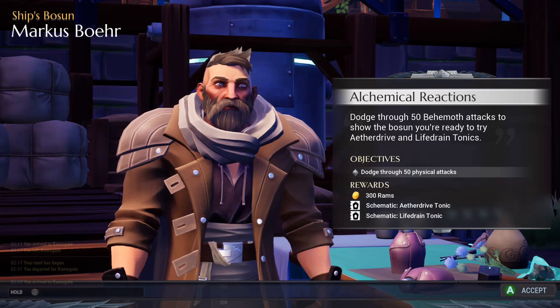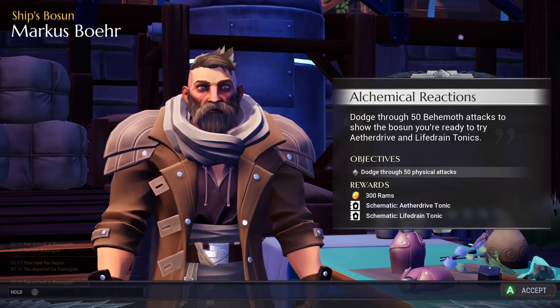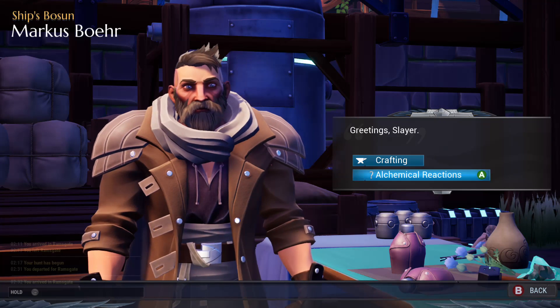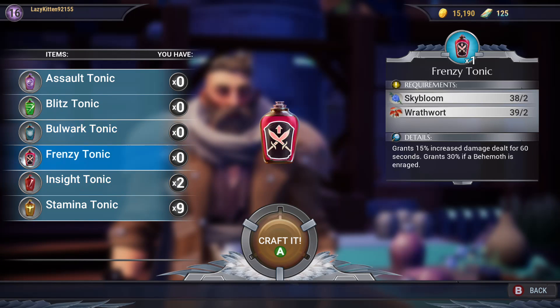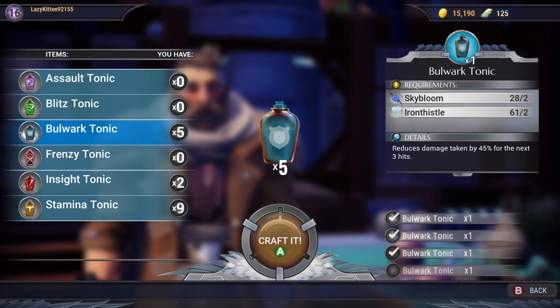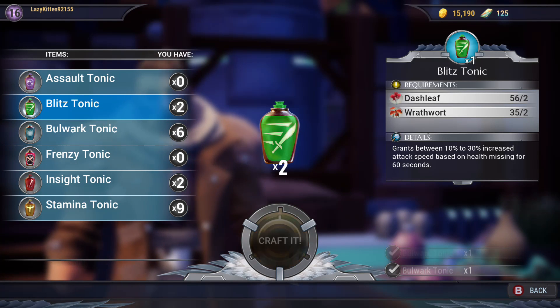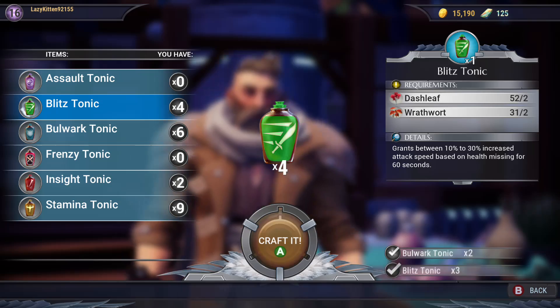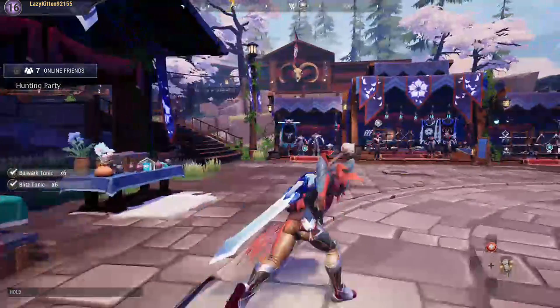These guys are vendors and quest givers. This guy's got a quest for me — 'Ready for a Challenge' — you click on it and accept it. And then like for crafting, this is the potions guy. The crafting screen tells you what you need to craft something.